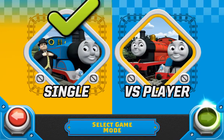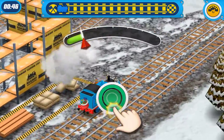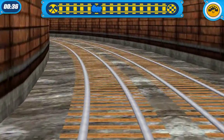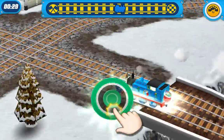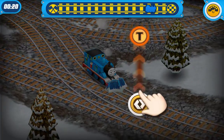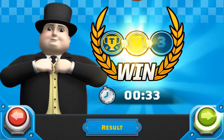Select mission to play single mode. Try to go as fast as you can. This is Henry, the number three green engine. This is Thomas. All aboard! Great! Brilliant! Be careful. Well done! You have completed the missions!